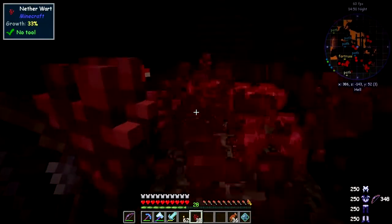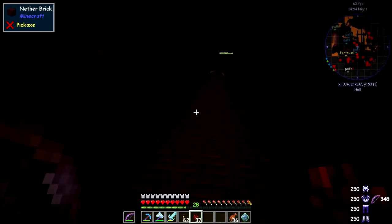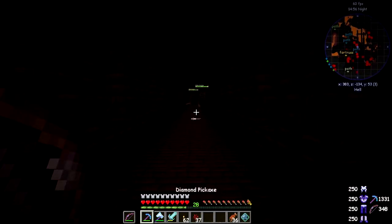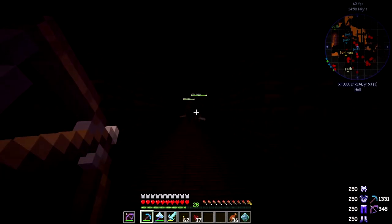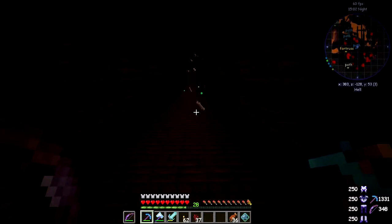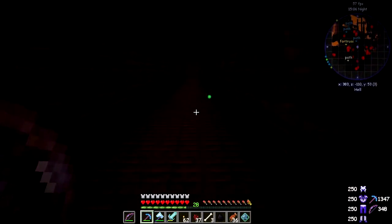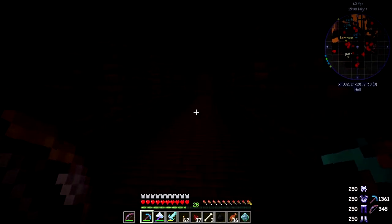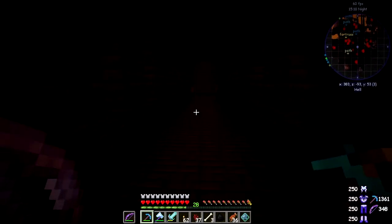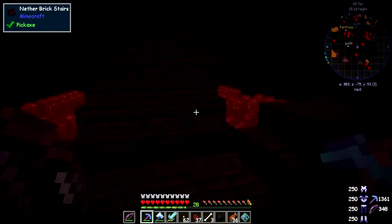So the next thing we've got to do is find some blazes. Oh, look what we've got here — let's test the bow out. Does it shoot both at once? Wow! Yeah, I think that was two wither skeletons in a row — didn't drop me any heads though. It would be good to have Looting on one of these weapons.